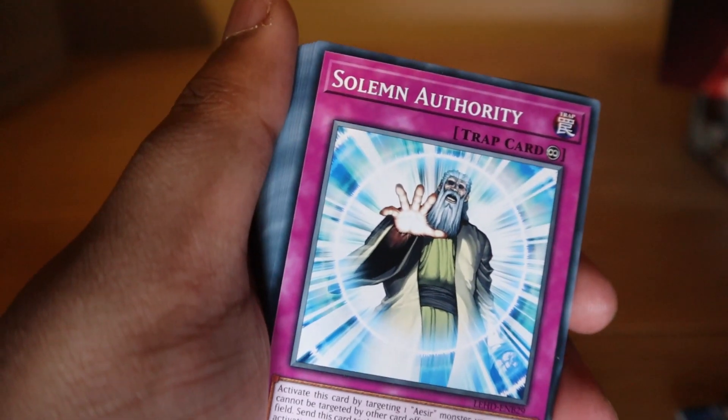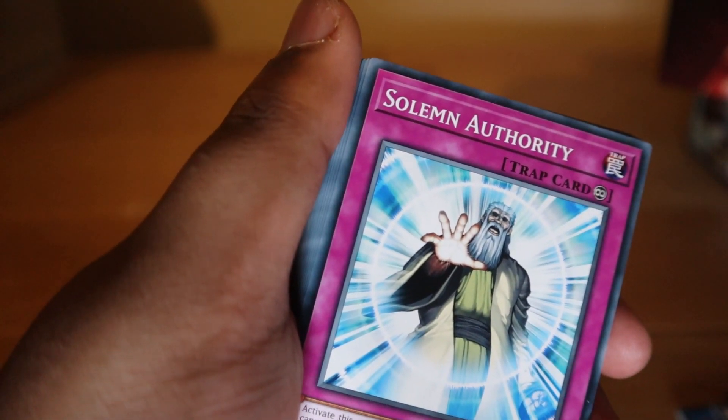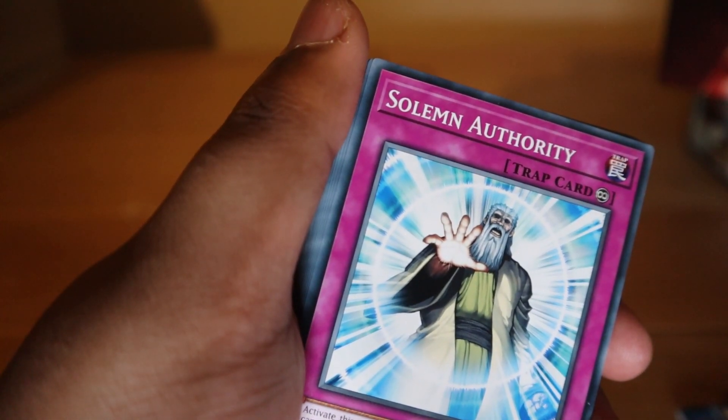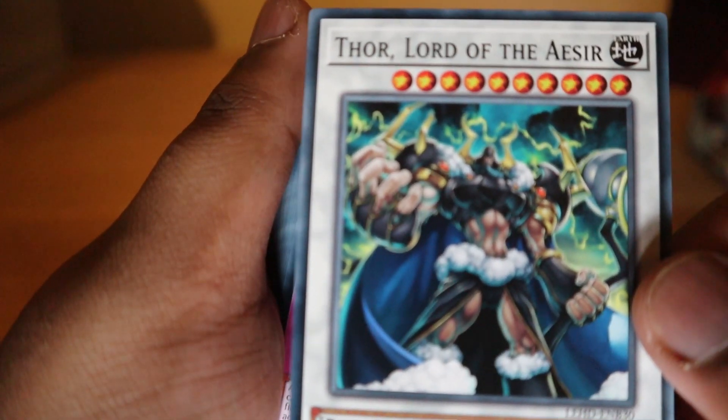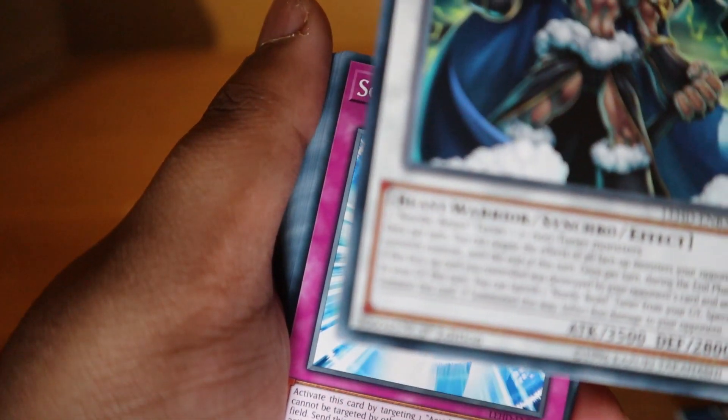That is one gnarly card. Once per turn during the end phase, if this face-up card was destroyed by your opponent's card and sent to your graveyard, banish one Nordic Beast tuner monster from your graveyard and special summon this card. So there's almost a limit on how much you can spam these card effects.